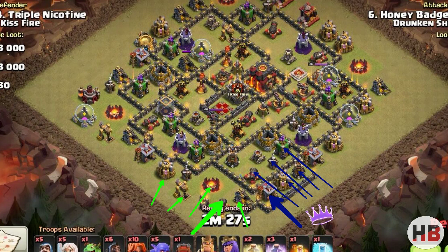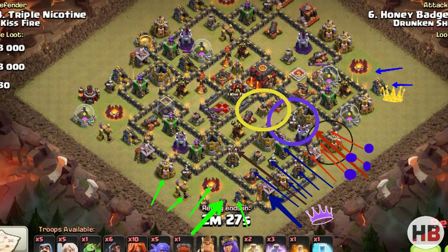As soon as the air defense units are down, I will drop a Hag to lure out the clan castle and bring them down using Poison. From the other side marked with the yellow crown, I will start creating the funnel using the King and a couple of Wizards so that everything goes inside the base.